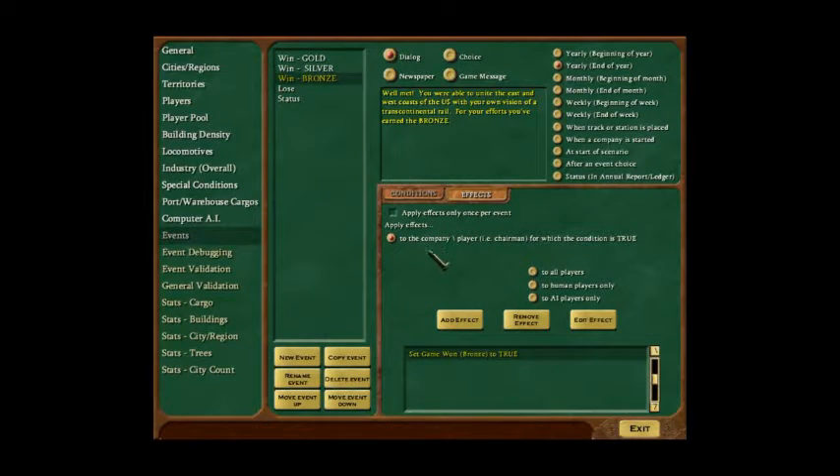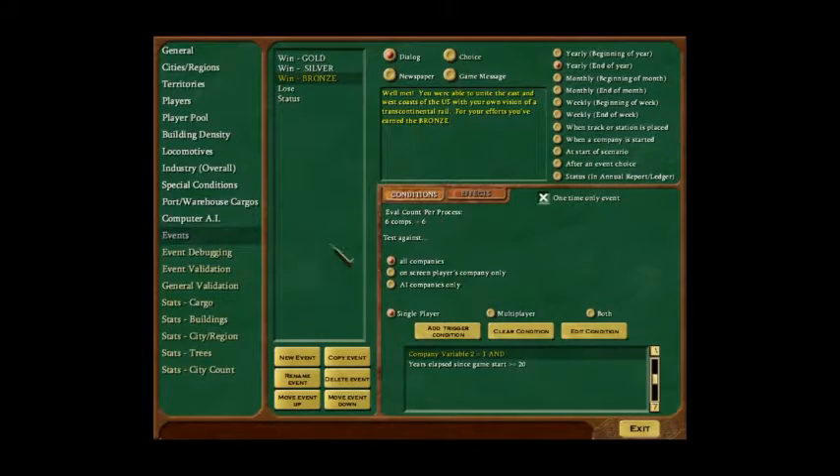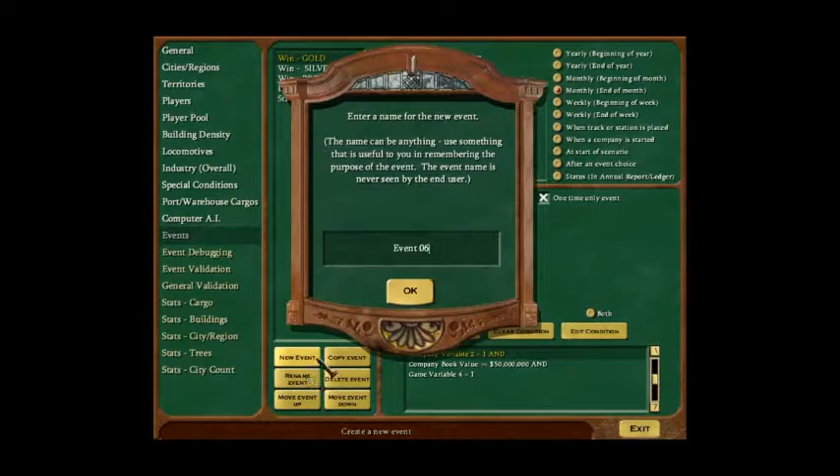Each event has a condition that triggers it and then an effect. The problem is it can only display one set of text and will be specifically assigned to a company, a player, a territory, or potentially the whole game. There are issues in cases where there is crossover, which there almost always is.